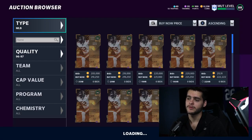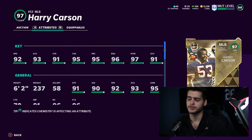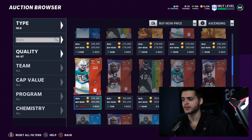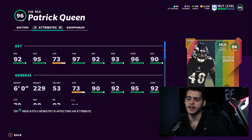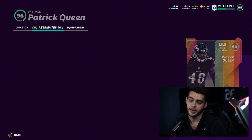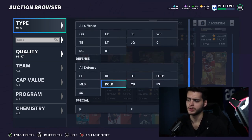Middle linebacker is another non-loved position. Harry Carson is one of the best from a pure middle linebacker standpoint. He's six foot two, gets almost 99 hit power, almost 99 block shed, is in the 90s for zone, can zone, can hit, and can stop the run. He's 92 speed — not bad. Patrick Queen is slightly faster with similar hit power, block shed, and zone coverage, but Harry Carson has better block shed, hit power, zone, and strength overall. If you're not using middle linebackers at all, this probably doesn't apply to you.